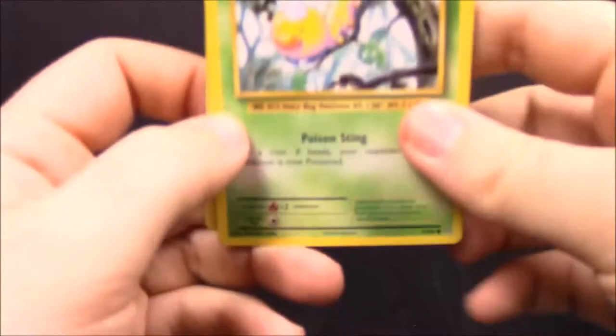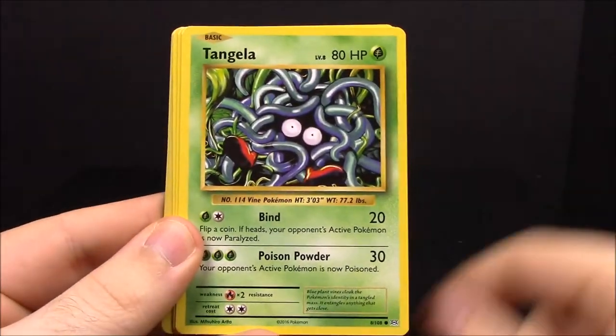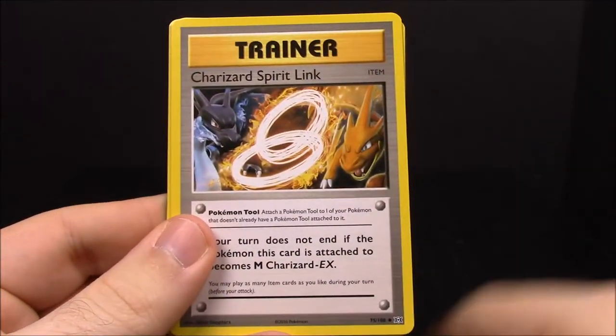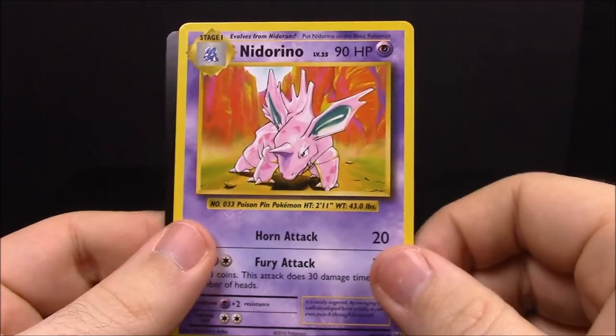Pack seventeen: Weedle, Raticate, Tangela, Staryu, Fighting Energy, a reverse Voltorb, a Beedrill, Charizard Spirit Link trainer, Double Colorless Energy, and Nidorino.